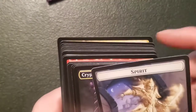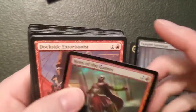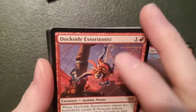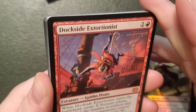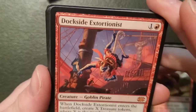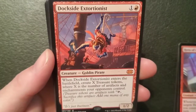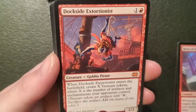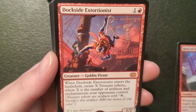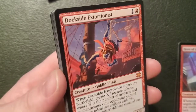We got another spider and spirit token — same as before. Another Vampire Sovereign, another Hero of the Games. Darksteel Extortionist — a one-two goblin pirate for one and a mountain: when it enters the battlefield create X treasure tokens where X is the number of artifacts and enchantments your opponents control. That's a bad one — I'm a happy camper! All I need now is a Kozilek and I'd be the happiest.